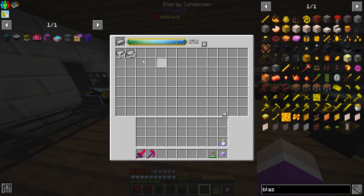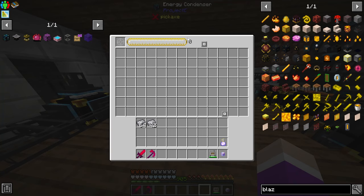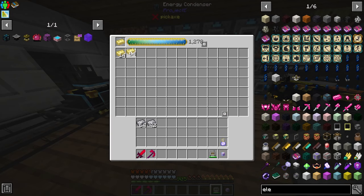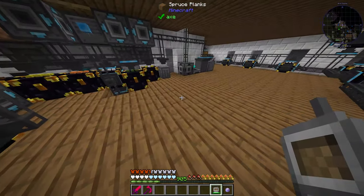This thing has a stored EMC value - I know it doesn't say it. Now let's say I want some electrum - grab some electrum, put it in here. Boom - stacks of electrum. I can just craft as many as I want. It's amazing.